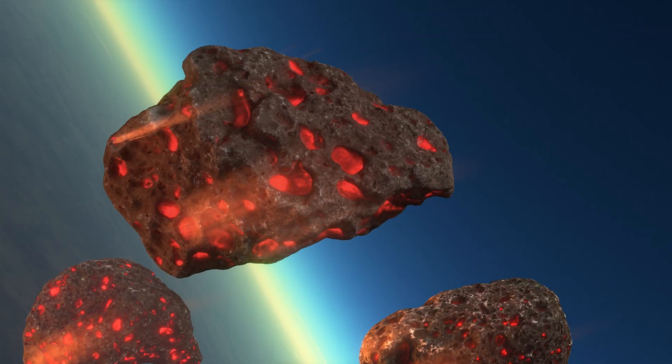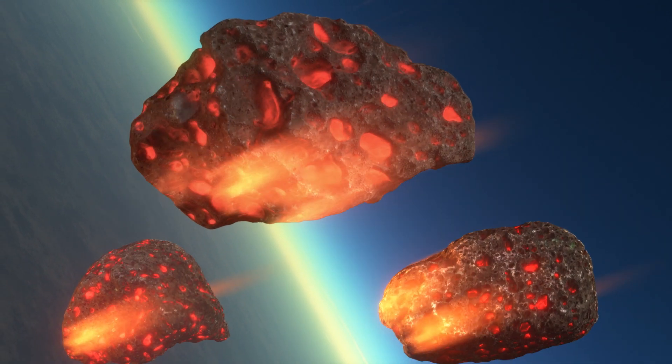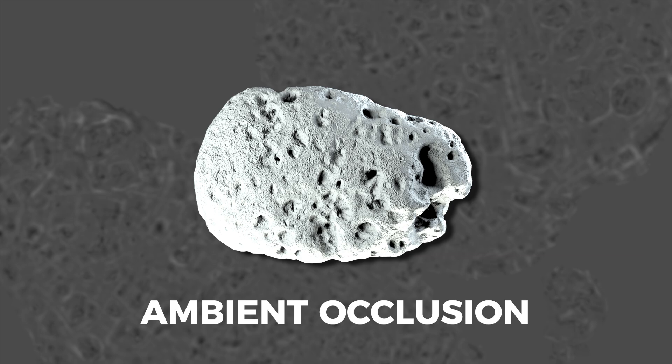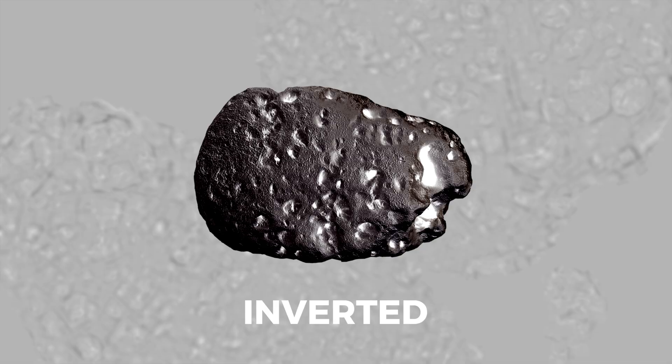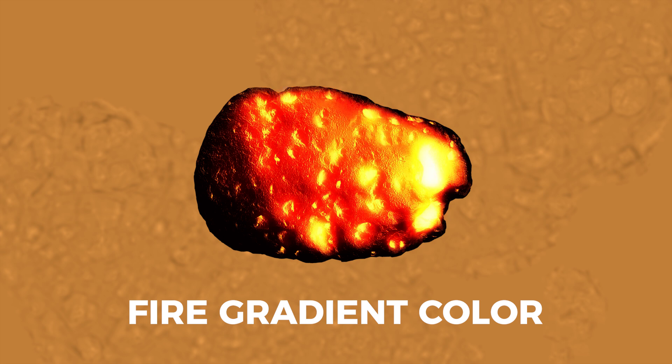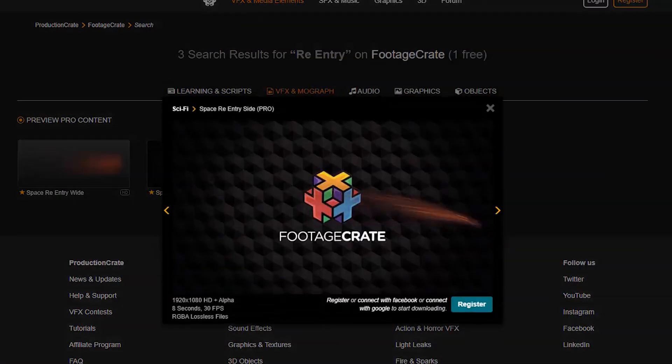I wanted to make an asteroid glowing from the inside, like it's getting superheated or something. I don't know science, I just know awesome — and superheated glowy asteroids are in fact awesome. Using the ambient occlusion map, I can drive some emission from the darkest, deepest holes on my asteroid and animate it to glow over time.